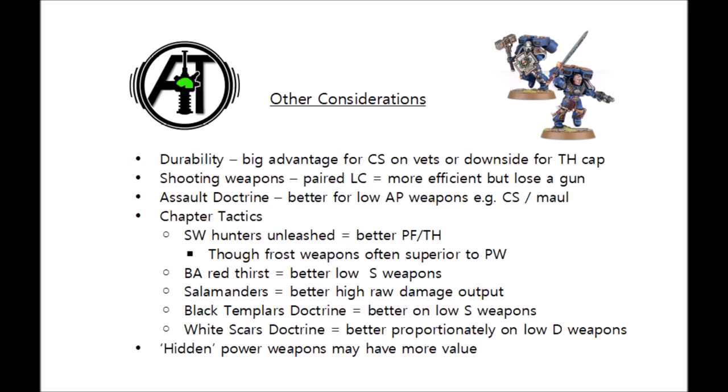Let's just quickly talk about a few other considerations that the numbers don't necessarily show. Durability is the other side of the story — for those Vanguard Veterans, you're going to get twice as many wounds of Space Marine on the table if you arm them all with chainswords compared with Thunder Hammers. So while their damage output is so much better, their durability is literally half as good on a point-for-point basis. For the Captain, it's a bit less of an issue percentage-wise — even going from a chainsword to a Power Fist really isn't that big a jump. You can also have two Lightning Claws; it very slightly increases their combat efficiency but you do lose the option to have a gun.